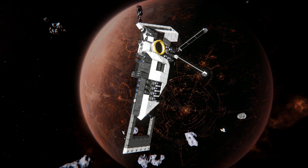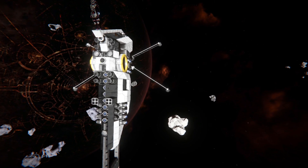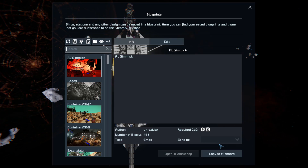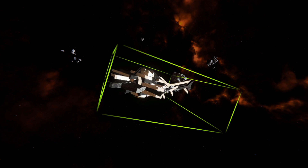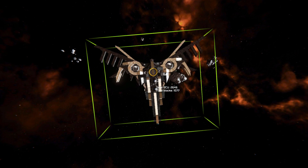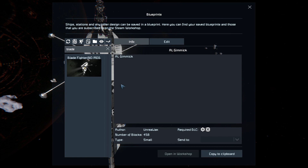It's another one of these long-facing fighters, much like the Sky Diva that I showcased many months ago, except this one has folding wings that can retract straight into the body. Pressing F10 and finding the Sky Diva — yes, that was it. That was the Sky Diva, and this is the Blade Fighter.